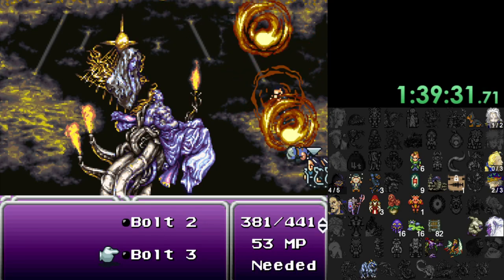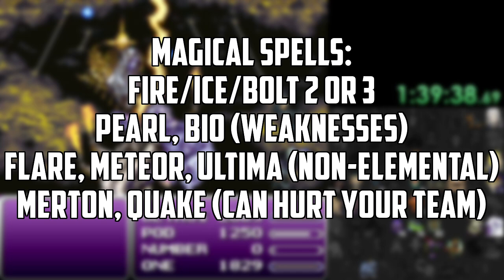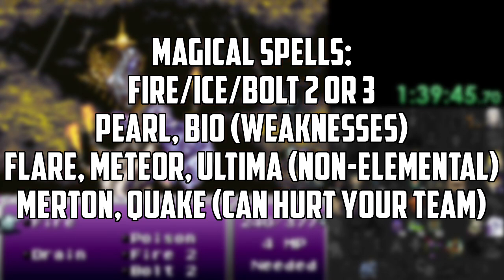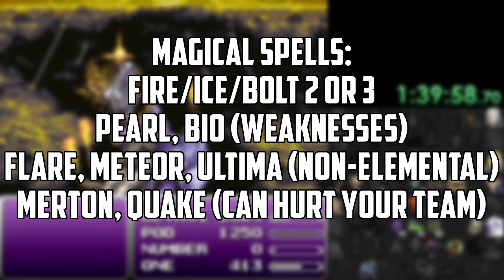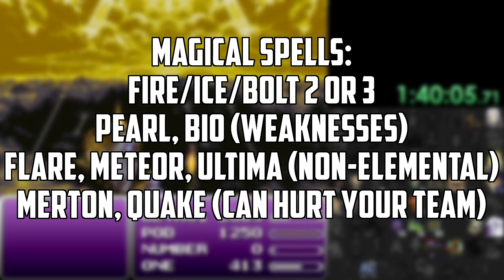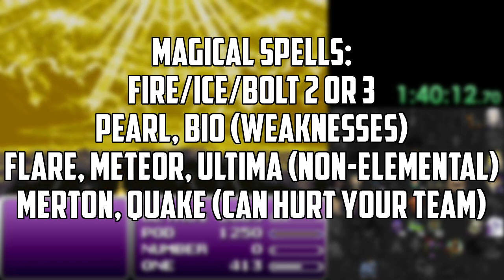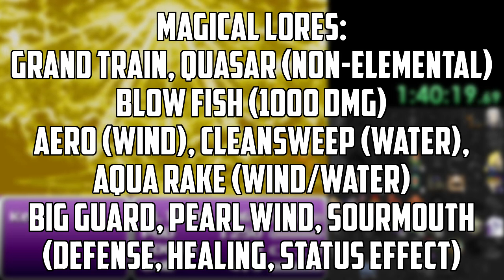For character abilities, magic or X Magic is learned from Espers or natural magic if that setting is on. You can also summon Espers with the magic command. You're going to want to look for tier 3 elemental spells, with tier 2 ones being decent for boss weaknesses. Pearl and Bio work for certain bosses with weaknesses to those elements. Flare or Meteor if you need non-elemental or defense-ignoring magic. If the seed permits, Merton, Ultima, and Quake can be used if you can protect yourself from the damage they inflict on your own party. Keep in mind boss elemental weaknesses, nullifications, and absorptions — a Fire 2 can be more effective than a Bolt 3 if the boss absorbs lightning or is weak to fire.